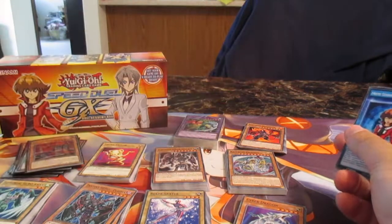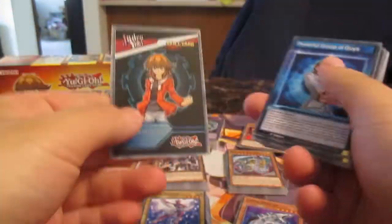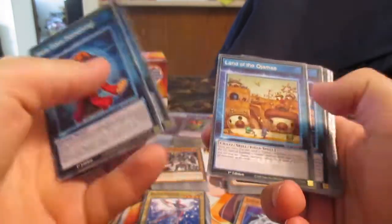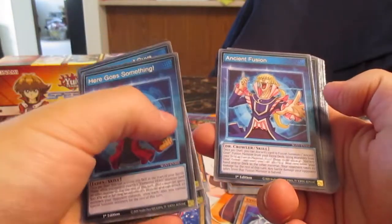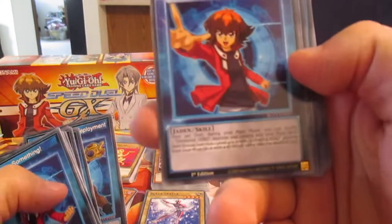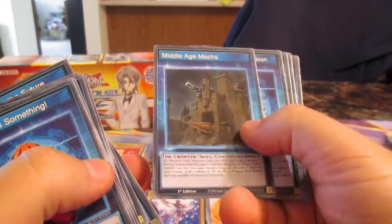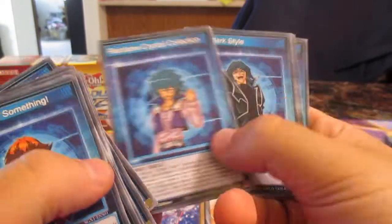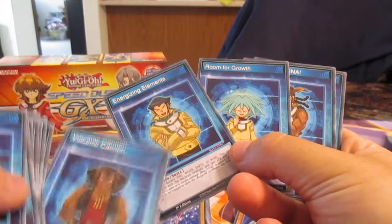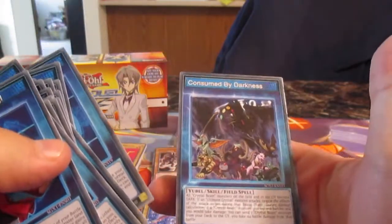Next and not least, we have the trainer cards. Here goes nothing. So Elemental Hero searcher, Power, Astral's card, Gemma Field Spell, Ancient Gear Fusion, Fusion Summon Ancient Gears, Alexis, Cyber Dragon Fusion, Mars, Fusion Support. Here's the code cards. There's more — Write a Hero for the Job, Get a Hero, more Field Spell for Ancient Gears — different characters for Cyrus and Bastion. And a Connection of Darkness. These are like the skill cards — like in Speed Duel, similar to Duel Links, where you use skills when you get to a certain point in Duel Links.